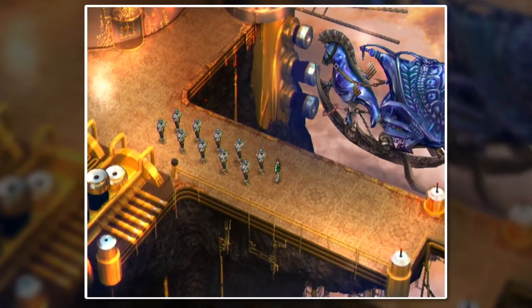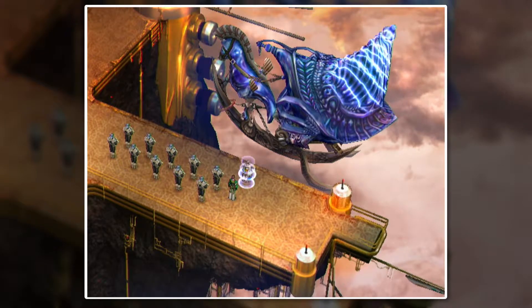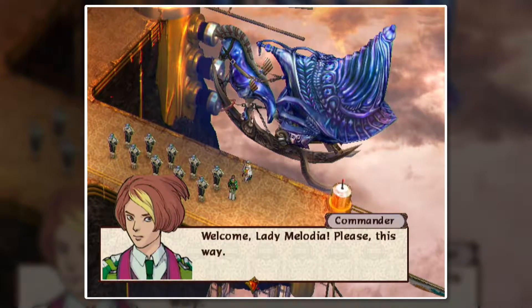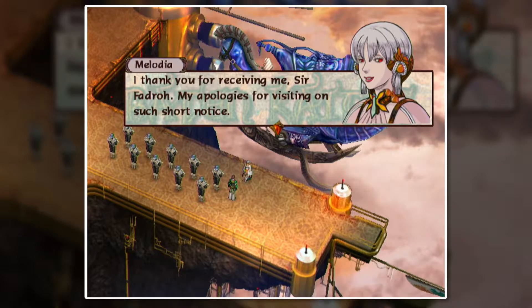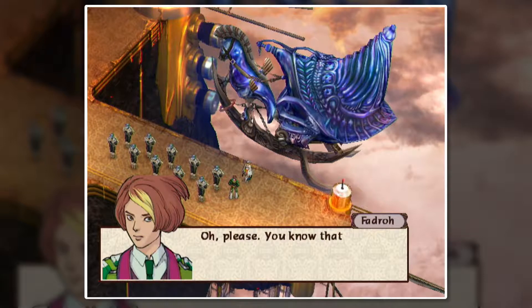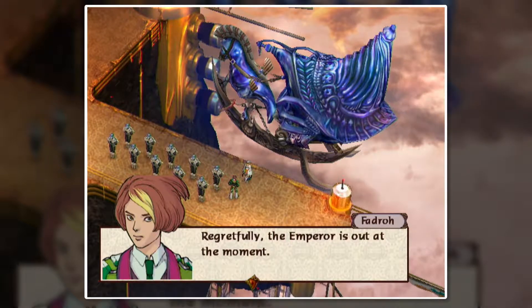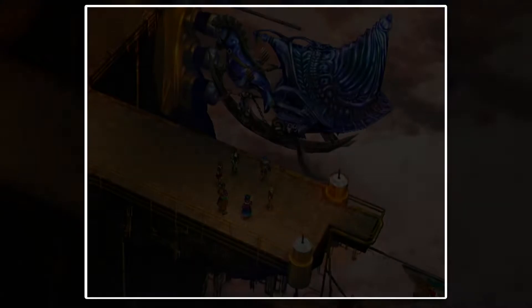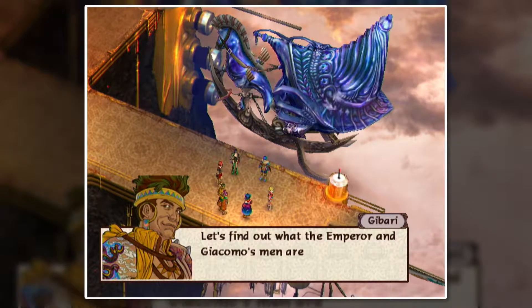They sure are marching. Awful lot of them to receive just one boat. 'Welcome, Lady Melodia. Please, this way.' 'I thank you for receiving me, Sir Fadro. My apologies for visiting on such short notice.' 'Oh please, you know that you were always most welcome here. Regretfully, the Emperor is out at the moment, but I'd be delighted if you could stay for a cup of tea.' Looks like they're gone, which is good because we're all just standing out here in the open. Let's find out what the Emperor and Giacomo's manor are up to.